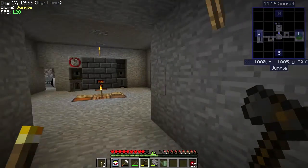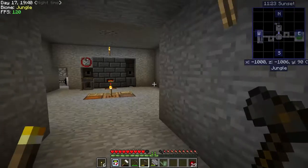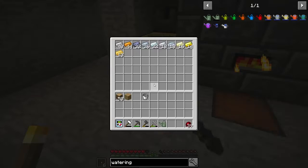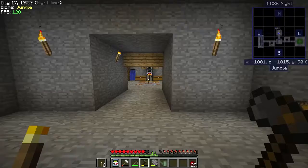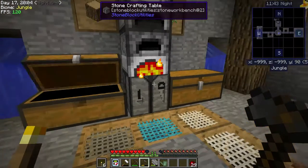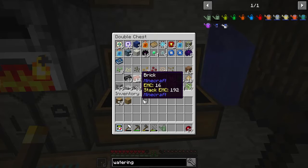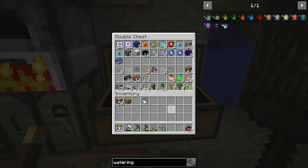I had several stacks of gravel and dust and I went ahead and sifted that up and smelted it. That's the iron that's left after I made four hoppers. I took some of the clay I had made up — eight clay — and smashed it into balls then baked it into bricks. You make a boat shape like that and that makes the bonsai pot. Then you combine that with the hopper and it gives you a hopping bonsai pot.